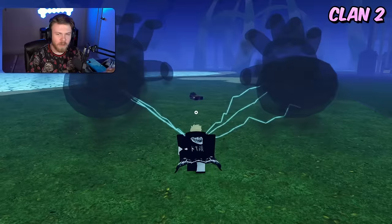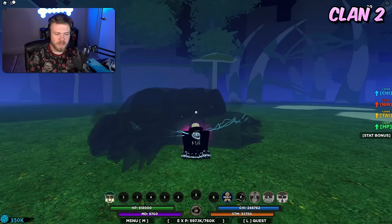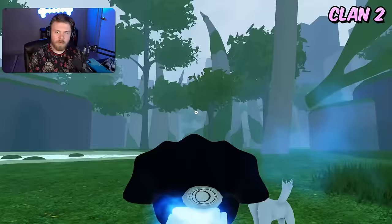The strengths of Apollo Sand are that the third ability is actually really good against bosses and so is the C spec, but the weakness of Apollo Sand is that it's not that good for PvP content.